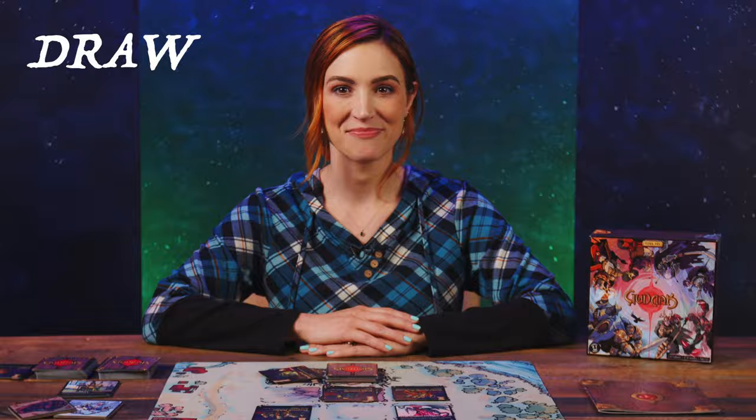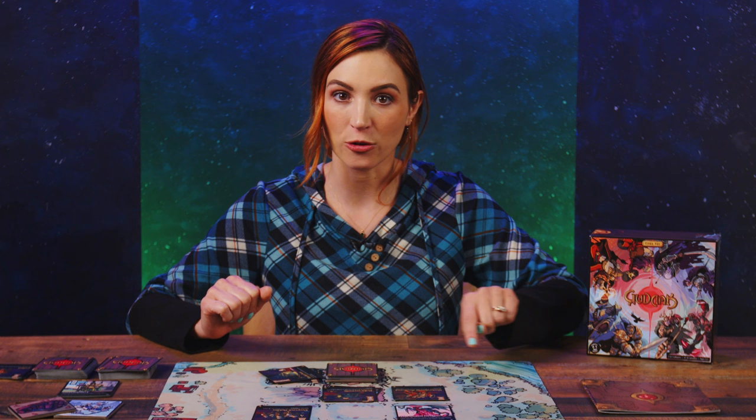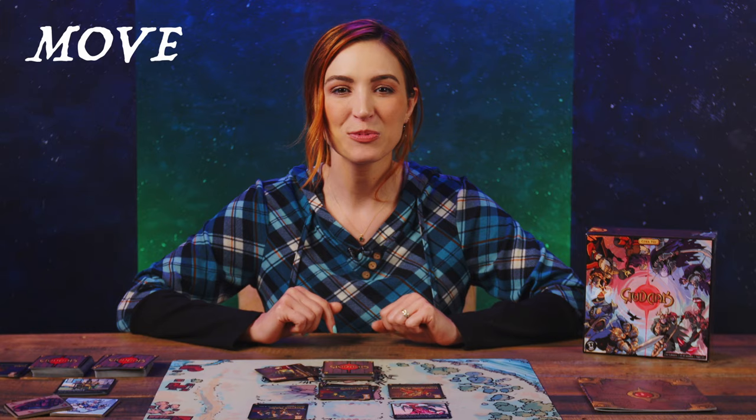Next up in the action phase, the active player takes two actions from a number of options. They may take the same type of action twice and do it in any order. Draw: the active player draws a card from their deck into their hand. Deploy: the player places a fighter from their hand onto the battlefield, either on an empty square in their back row, or on top of a friendly fighter in their back row that shares at least one trait with it. When sharing a space in this way, fighters form a stack. Only the topmost fighter in a stack counts as being in play, and thus only they can be activated for actions, sacrificed, destroyed, or targeted. You don't add up the power of fighters in the stack — only the topmost fighter applies.